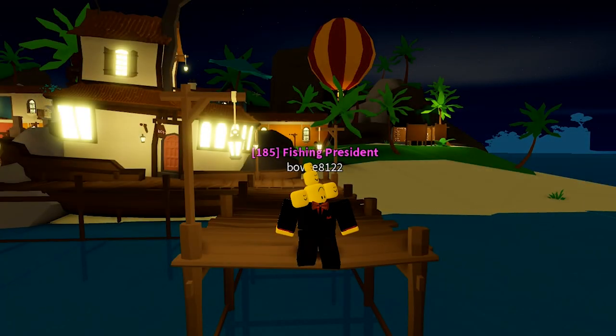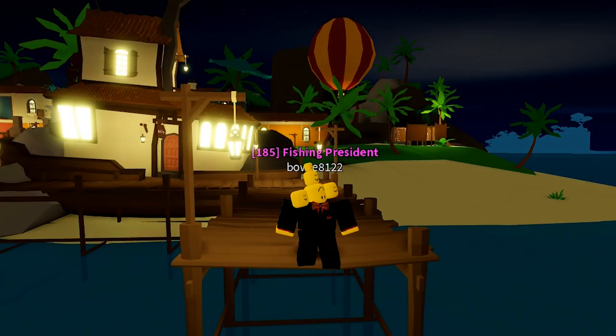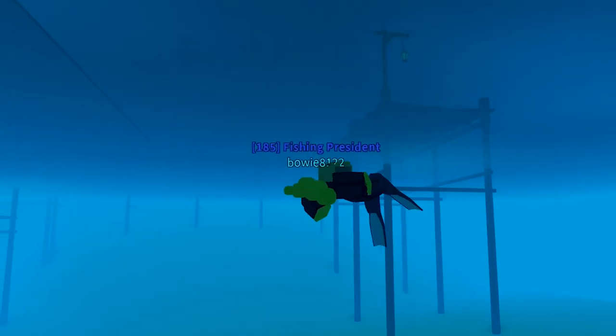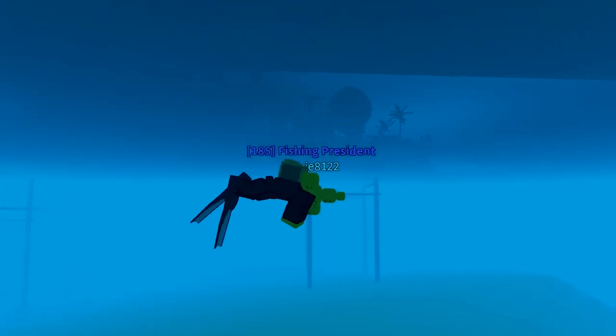The price of the Fast Swim Game Pass is 95 Robux. If you own the Fast Swim Game Pass, every time you land in the water you will get these flippers on your feet and you will see that you start to swim a lot faster.